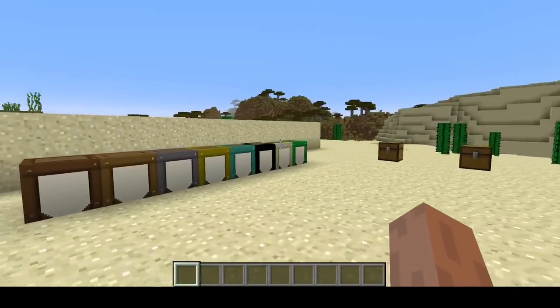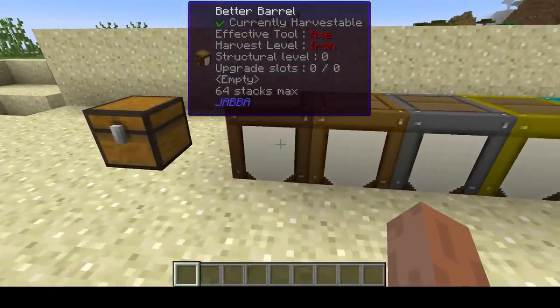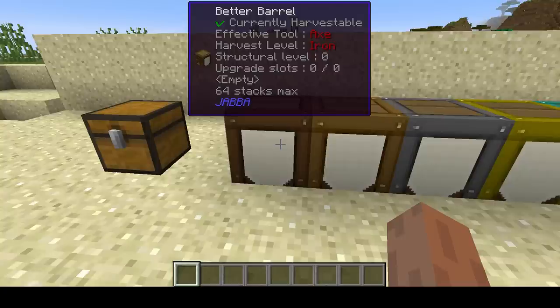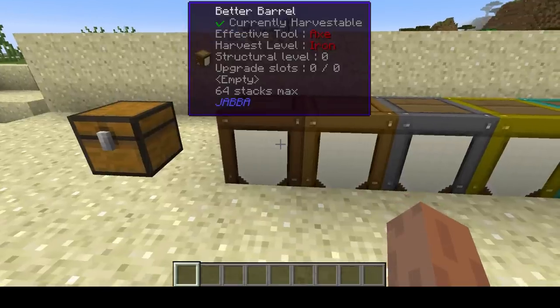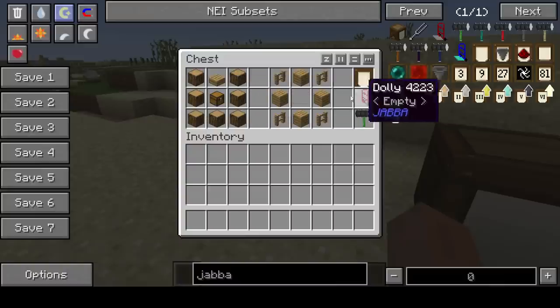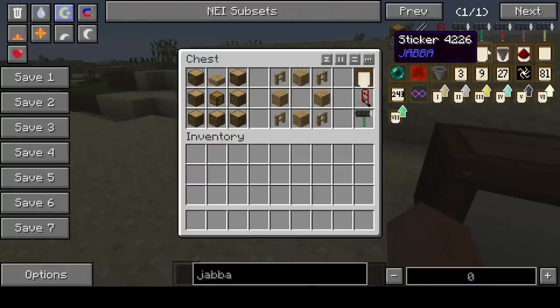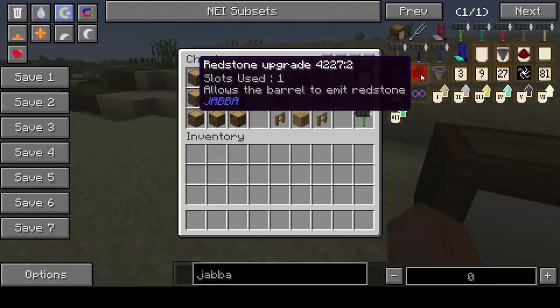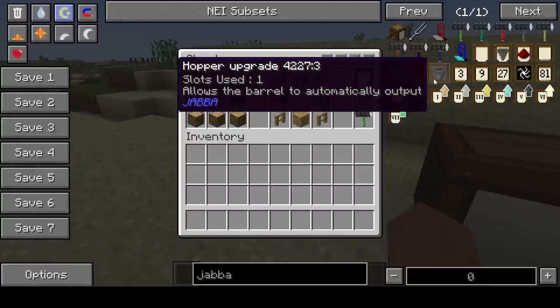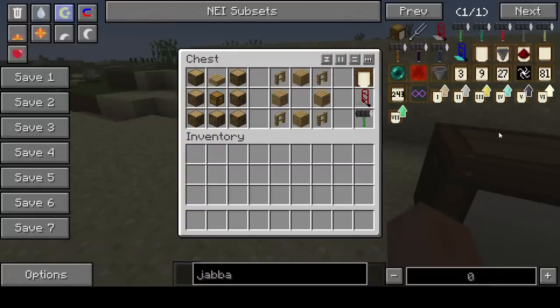One of the predominant mechanics in JABBA is that you can upgrade these barrels. It starts at holding 64 stacks max, and as you can see in this tooltip, this barrel has a structural level of zero and zero of zero upgrade slots available. When you upgrade a barrel, you use a structural mark one made of oak wood planks — crafted using planks and fences. This gives you one upgrade slot, which you spend to install various upgrades such as capacity upgrades, redstone upgrades, hopper upgrades, and B-space upgrades.